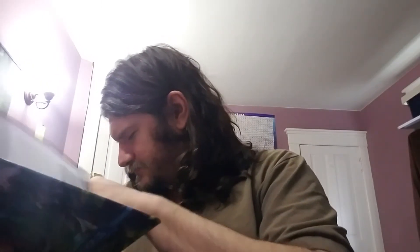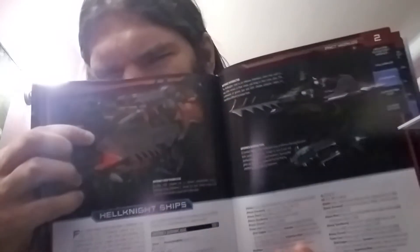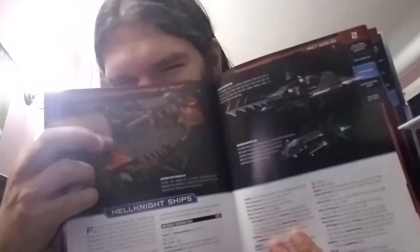I'm gonna find it. Hell Knight starships — look at that big thing. That's some Klingon Romulan battlecruiser type stuff right there. And it's called the Deep Diabolical, with its 440 hit points and its weapons that do 4d8 damage. That's insane.